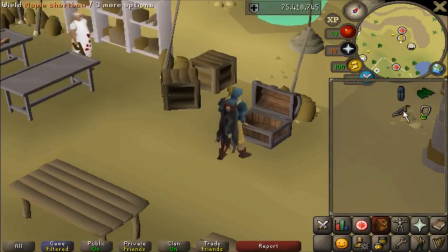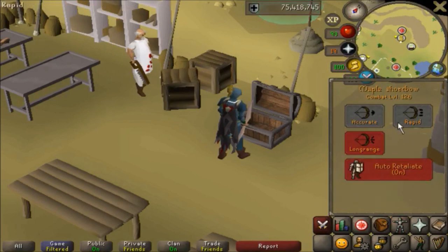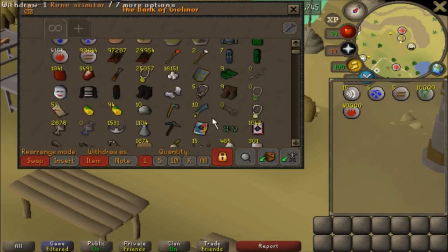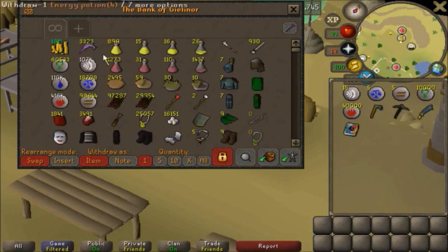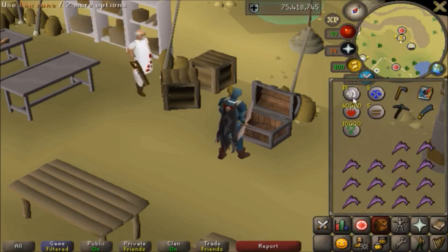This is where the kicking alt comes in. If your kicking alt is level 1 attack, the only wieldable item you need is an empty shortbow — don't forget to put it on rapid. If your kicking alt has a higher attack level, you will need to bring defensive gear: a rune full helmet, plate body, plate legs, an amulet of defense, boots, green dragonhide vambraces, and a cape.